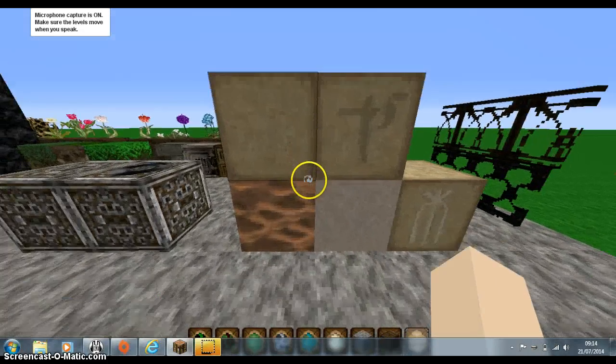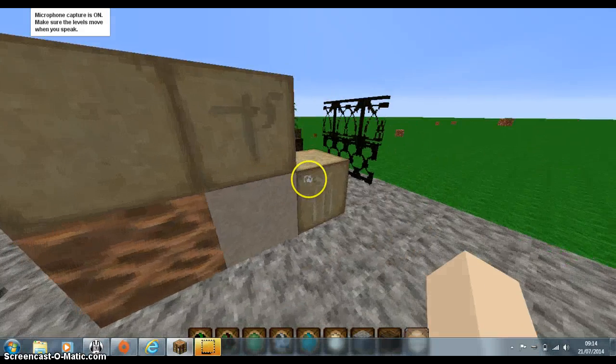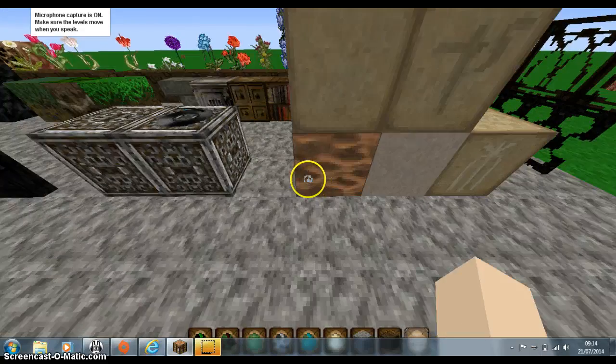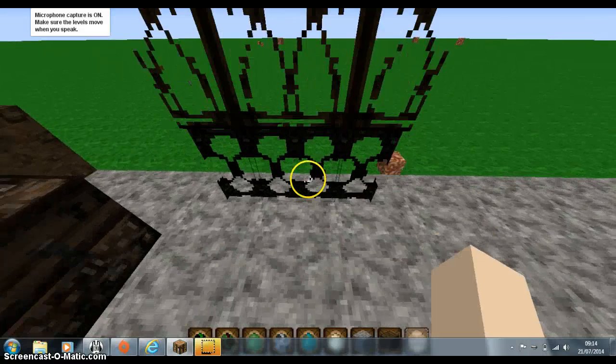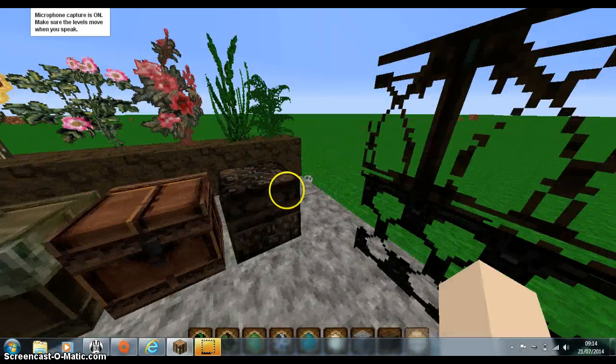Here we have sand, sandstone, chiseled sandstone, another type of sandstone, and red sand. I love the red sand — it looks like waves have come over, guys. It's really cute. And over here we have the glass panel and the iron bar in really cute patterns again.